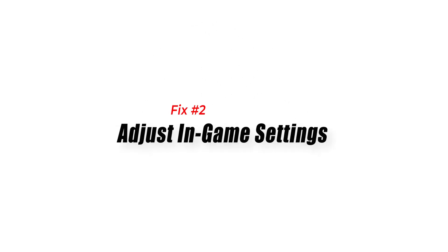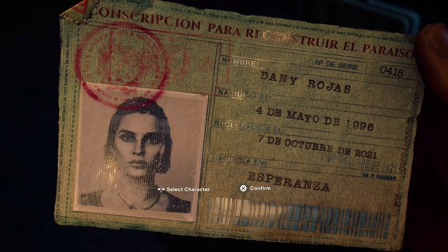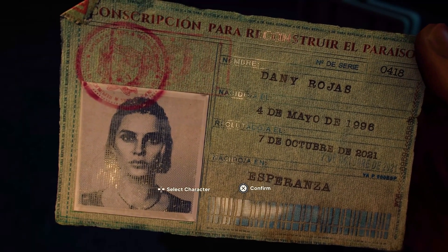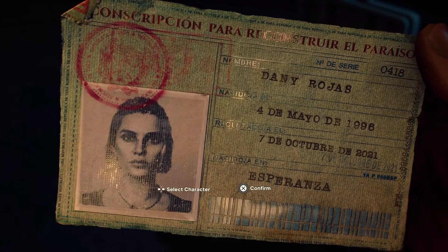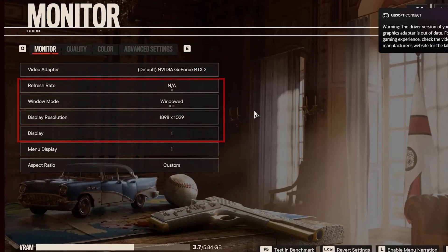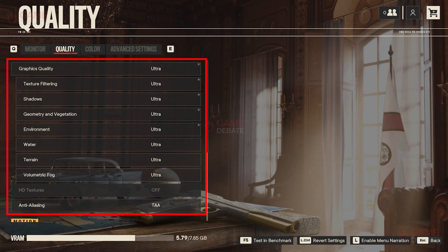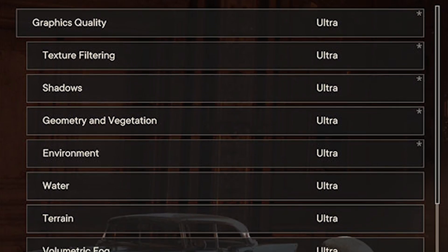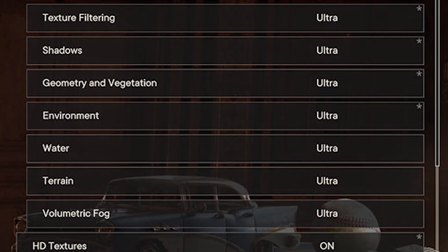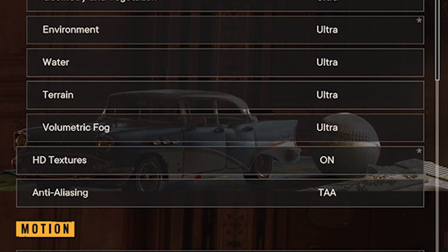Fix 2: Adjust In-Game Settings. Fine-tuning the in-game settings can significantly impact Far Cry 6's performance. For Graphics Settings, set the Display Mode to match your monitor's native resolution, and adjust the graphics quality settings to a level that balances visual fidelity and performance. Disable or reduce resource-intensive effects like motion blur, ambient occlusion, and anti-aliasing, then apply the changes and restart the game.